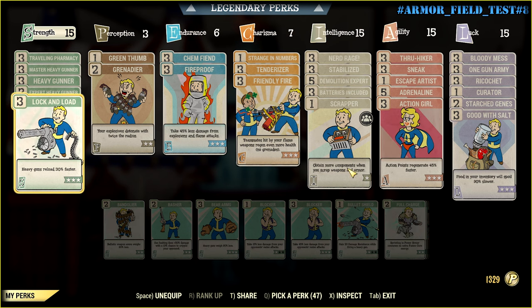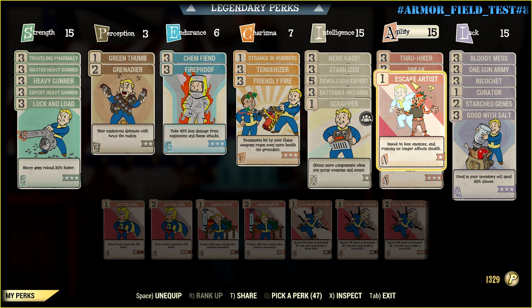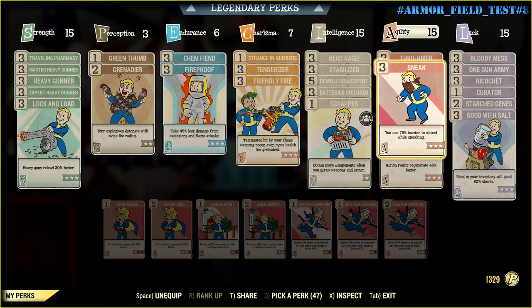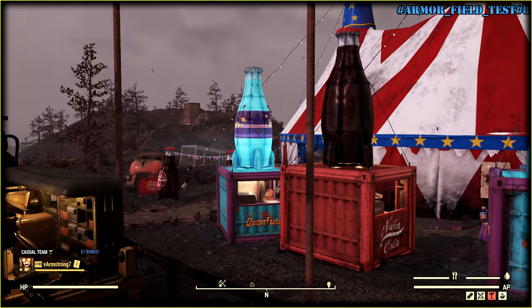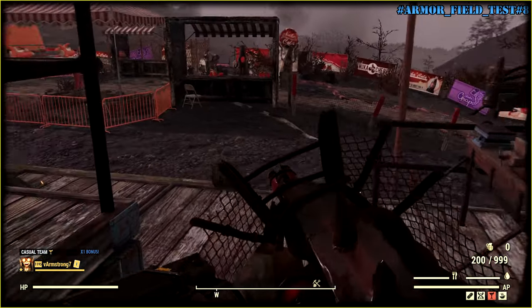In my perk card loadout, what's important is Escape Artist and Sneak. So let's go and try to test this build out.